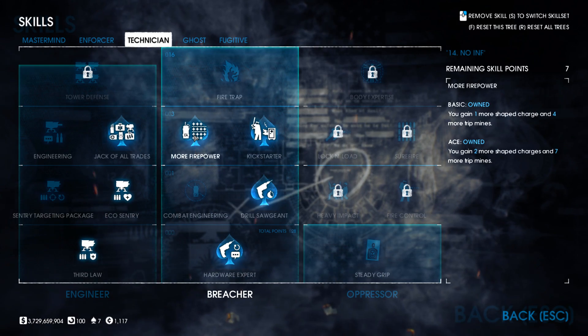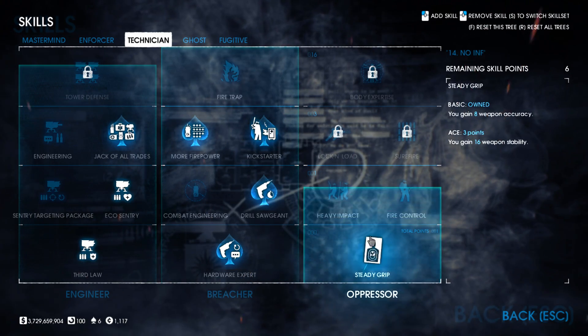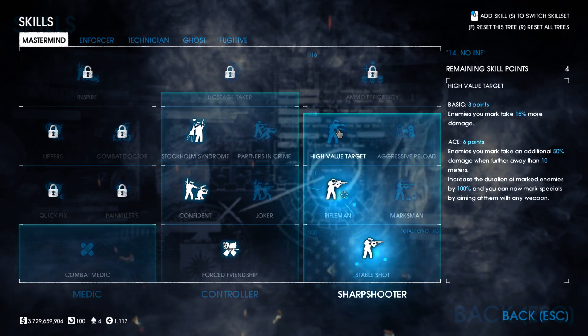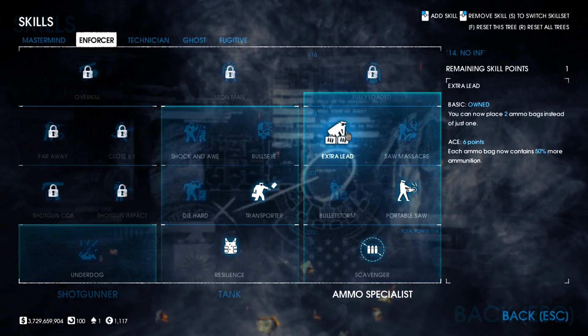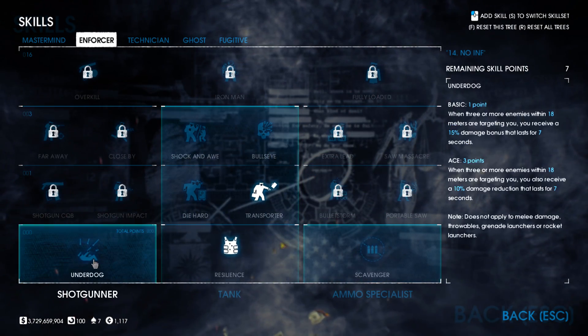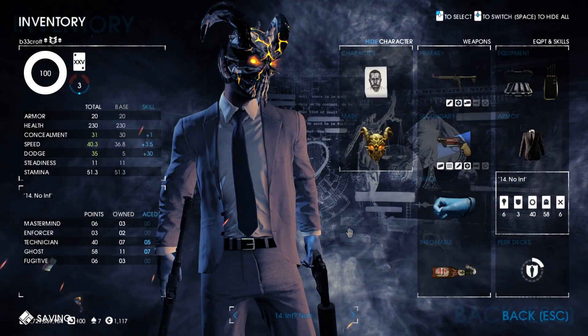For the final seven points, you could use them for a few different things. Normally I take Lock and Load Basic so I run around with my gun ready to shoot, but these could be reallocated in the Enforcer tree for Extra Lead, allowing two ammo bag deployables for saw purposes and also unlocking the secondary saw on the way if you desire.